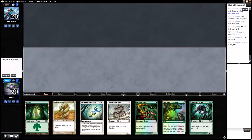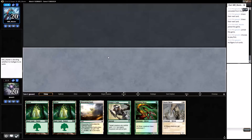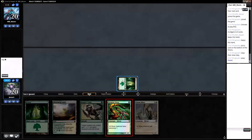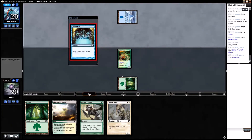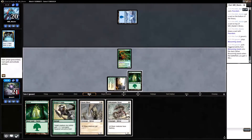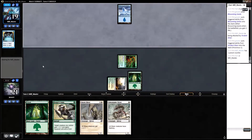I would like to play first — thanks for asking. This is another one-land hand. Maybe I need to add another land to the deck. I don't know, this hand's not great, but I'll keep it on the hopes of drawing a Plains untapped. Turn one Virulent Sliver — get him! Island, one-drop — okay. Preordain: bottom, bottom, top. Blossoming Sands tapped — attack for one. Opponent goes to 19 with one poison counter.